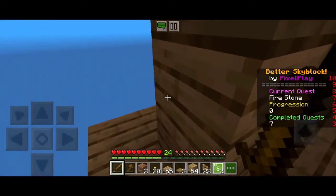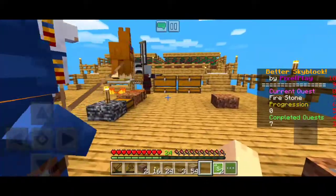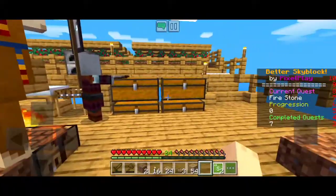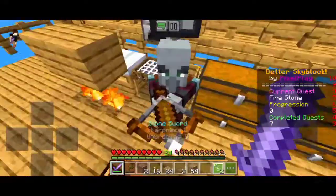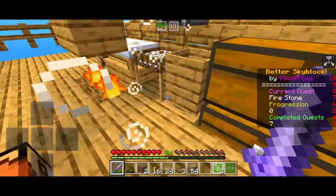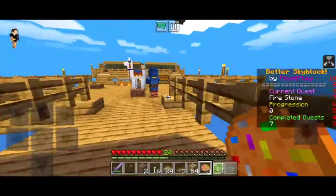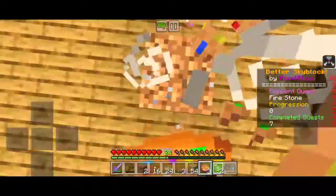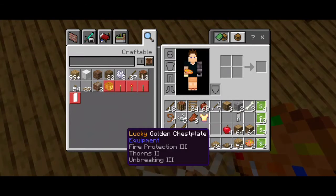We got lucky! Can we defeat the pillager? We have a sword — let's hide, I think they're not mad. We're just gonna get the sword. Defend! Let's kill that punk. So let's grab our lucky cookies — it's like a lucky block. So what do we get?